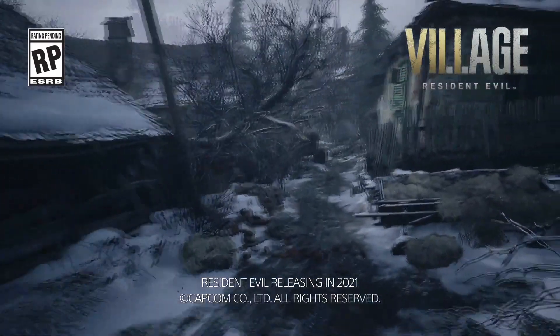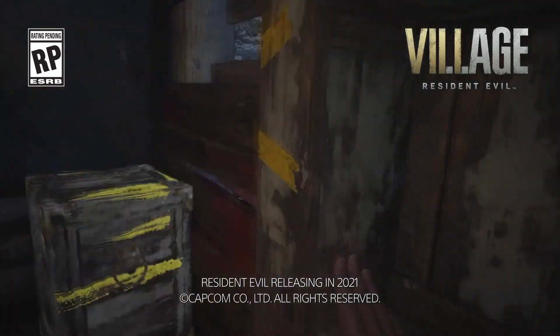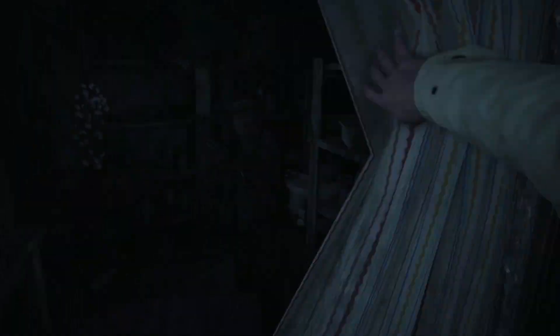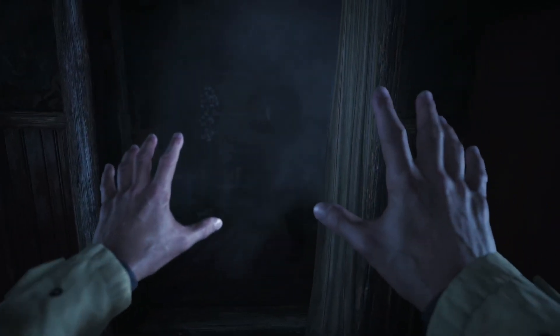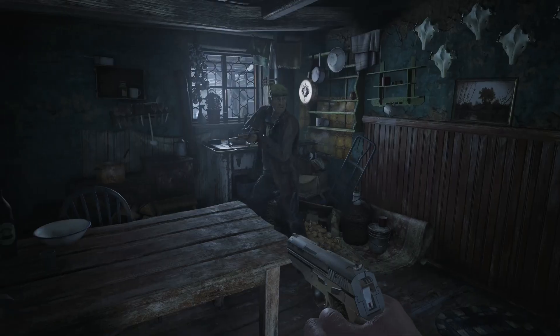On the topic of the werewolves, let's start the list with what they need to bring to Resident Evil 8 Village. These enemies have to be very menacing and completely fill you with dread. The moment you hear their howls getting closer in the distance, the player should have the choice to either hide or take them on. I'd really like to see the werewolf creatures moving fast and agile — this would open the door to plenty of jump scares with enemies quickly bursting through doors and scaring the hell out of you when you least expect it.